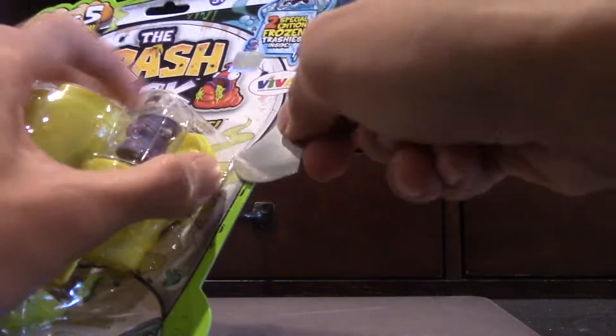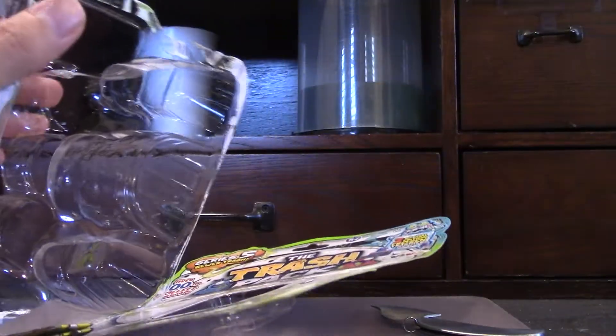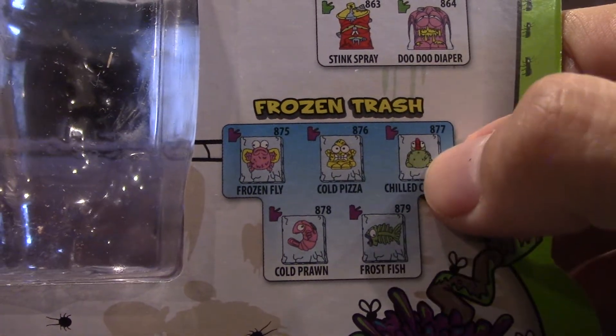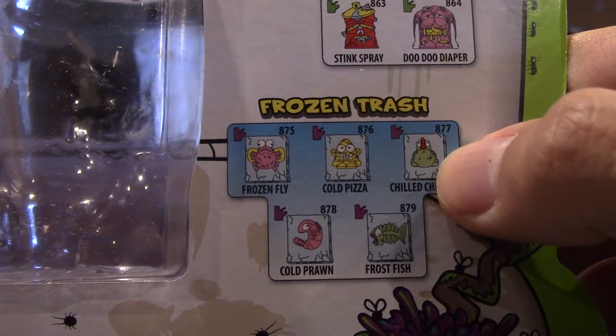So let's go ahead and get into the opening. I don't want to waste anybody's time. I'm going to open this. It looks like we got two immediately given trashies. I'll show you the collection on the back right here. It looks like the Frozen Trash ones are the exclusive ones — I really wanted the Frozen Trash because they look cool. They're like these little ice cubes, and inside of them is the rotten poultry or whatever kind of food is in there.